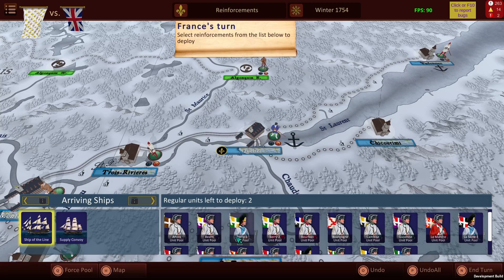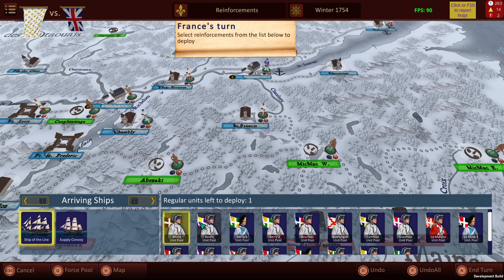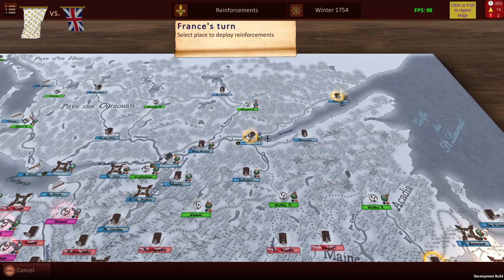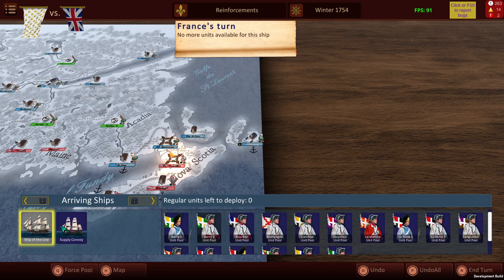The ship of the line made it through and it's carrying a number of regular forces, so we essentially choose our units and where to deploy them. We'll take these from Artois and from Berne and have them deployed over here at Quebec or other ports that we have control over. I'll have them deployed over here to Louisbourg as it's quite an important settlement to control.